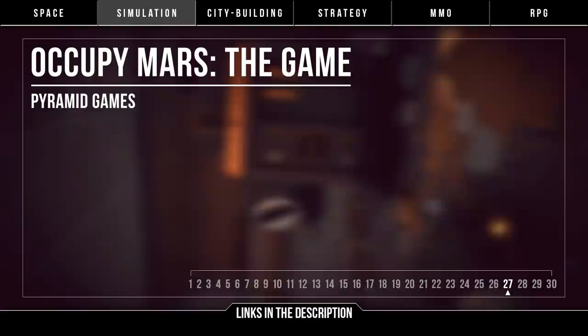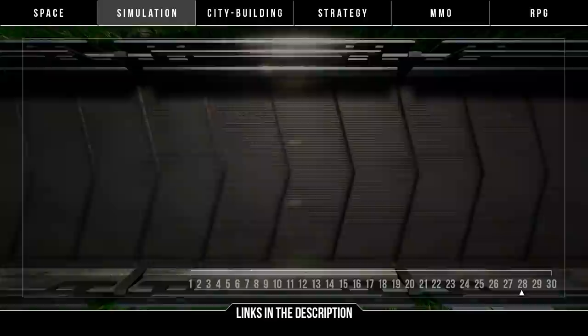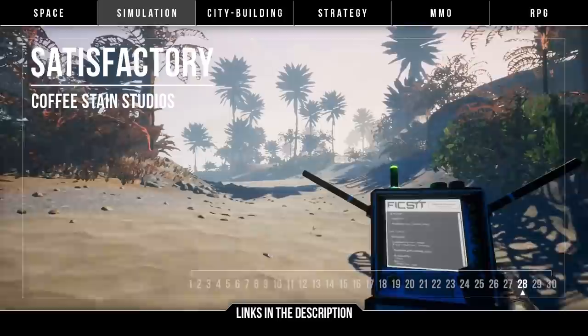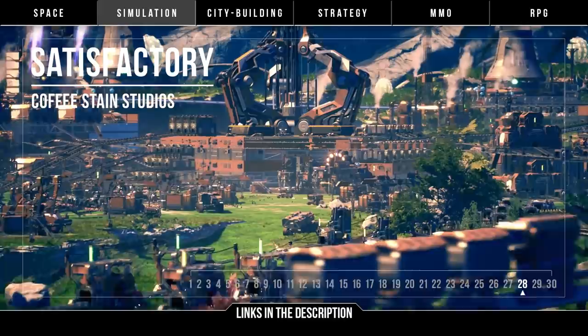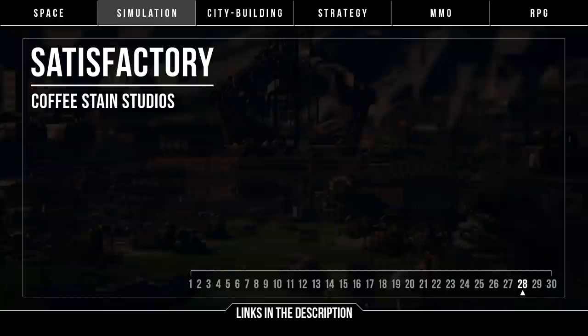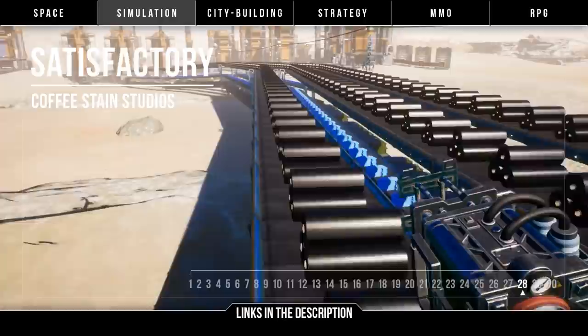And then we have one that got a lot of attention — it's Satisfactory by Coffee Stain Studios. Construct, automate, explore, and exploit. Basically a first-person Factorio, you'll be building complex structures, setting up efficient production lines, and surviving on the planet as you take everything you can, in single-player or multiplayer. Many have been hyped about this game since it was revealed, and it could be exactly what you're looking for. Just keep in mind that it's a big game and things can go wrong, so let's keep an eye on Satisfactory and hope its production progresses smoothly.